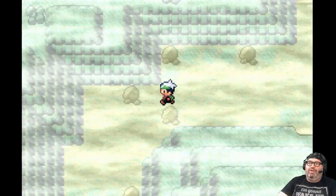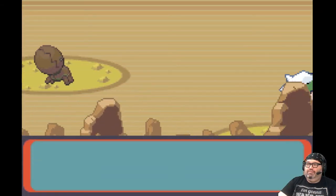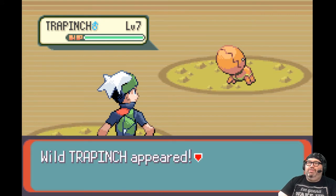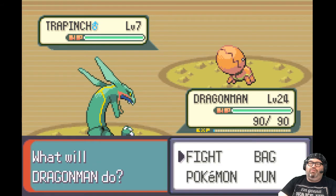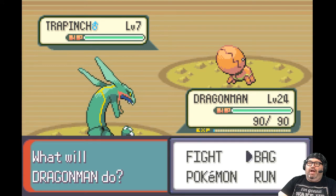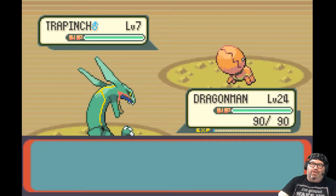That's where we want to go eventually, but we want to see what's down here first. Trapinch! Trapinch, you evolve into a pretty cool dragon — Flygon is weird. I wonder if I could just throw a Great Ball at you and catch you.